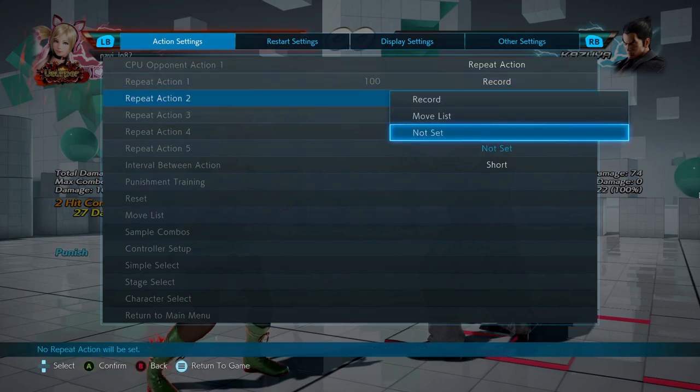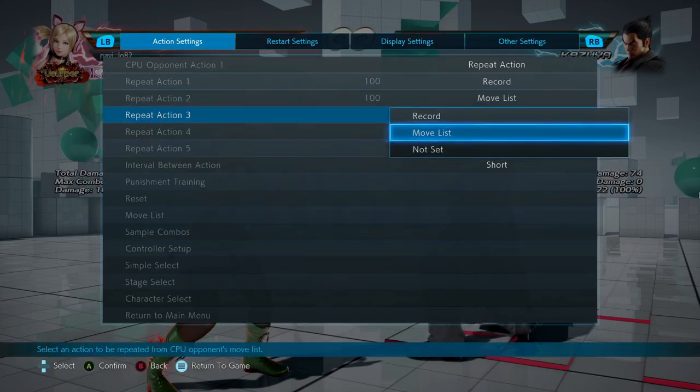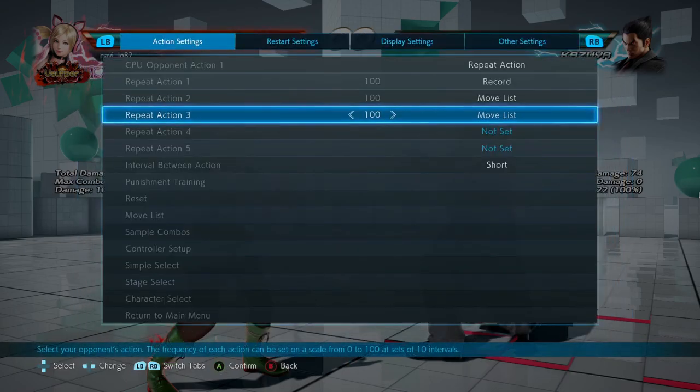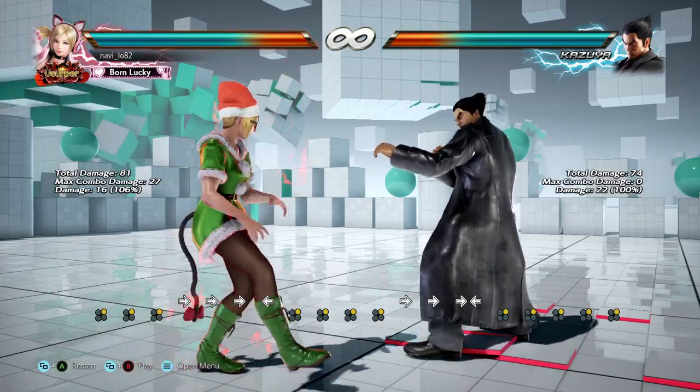A good drill would be to record Kazuya doing forward four followed by down forward two, then record down back two and forward forward three. The drill is to respond with a crouch standing four when appropriate.